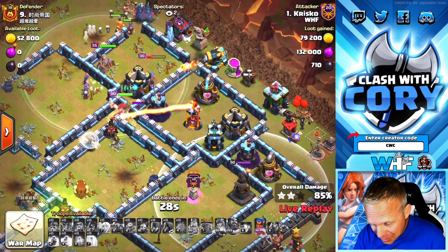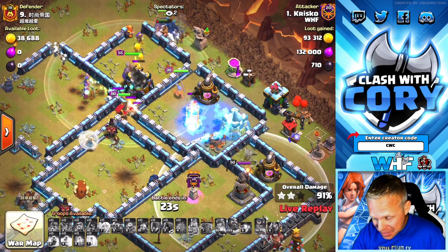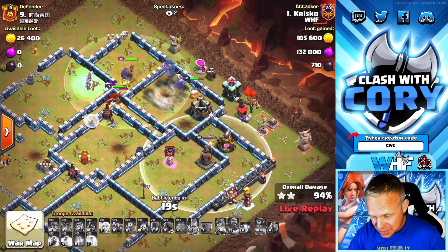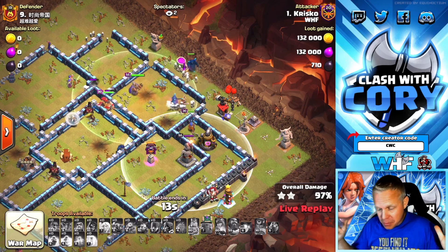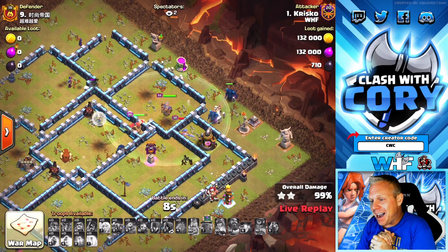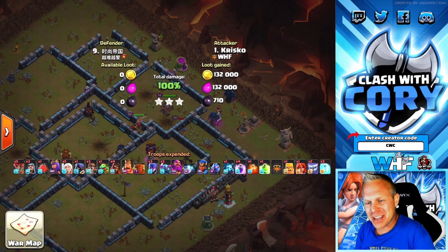BK locked on once again — he's going to use that Freeze spell. When's he going to use that RC ability? There it goes — that's going to take down the single. There was no Skellies to distract. One more defense — about four more buildings remaining. 13 seconds to go. He pulled it off! Ladies and gentlemen, that is a triple. Nice job, Brisco. So glad I caught that one live.